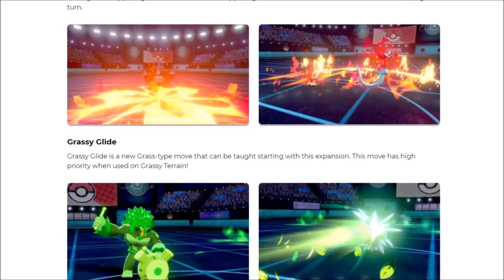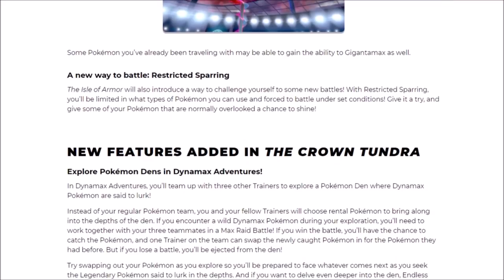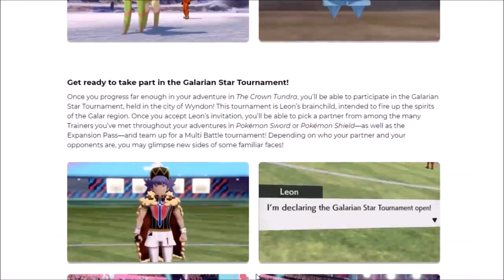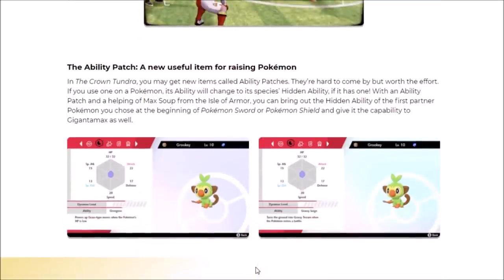We know there's going to be story shenanigans, there might be a few extra small surprises, but it's all about the Dynamax Adventure since that's the big feature to bring back Legendary Pokemon, the Galarian Star Tournament, the Battle Facility for fan service, and then some new items to increase quality of life inside the game.